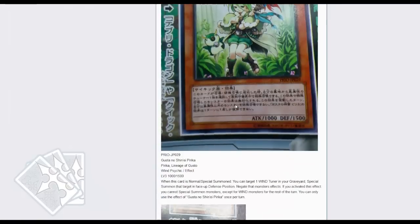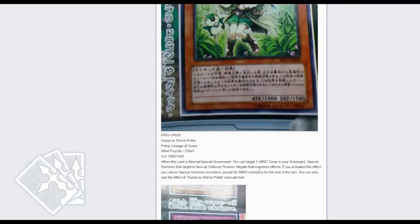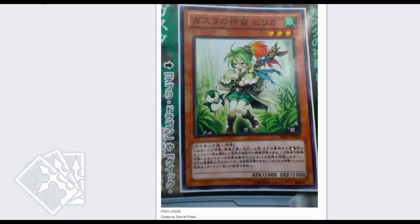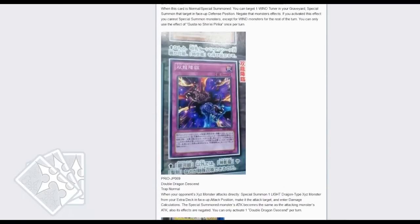The new Gusto card gives you the ability — when it's normal summoned, you can target one Wind-type tuner in your graveyard, special summon that target in face-up defense position, and get that card's effects. If you activate this effect, you cannot special summon monsters except Wind monsters for the rest of the turn. You can only use the effect of Gusto Cuta once per turn. Gusto recursion — something I'm actually really glad about. I actually really wanted to play Gusto, and now that they have a revival card in the form of Junk Synchron, it's very nice.